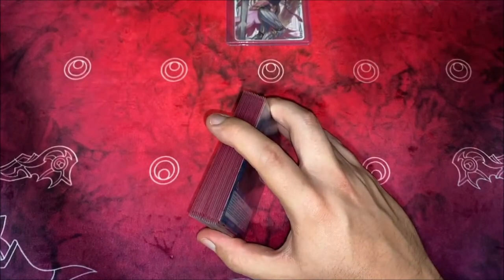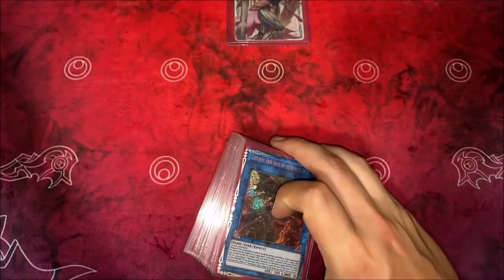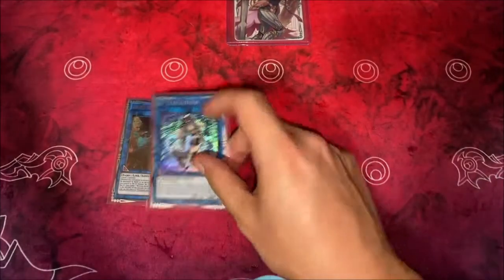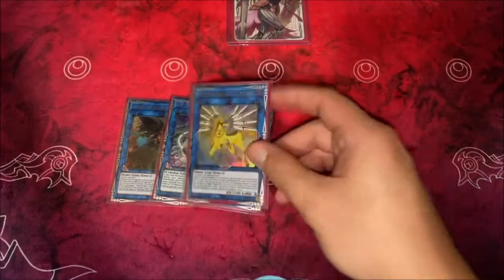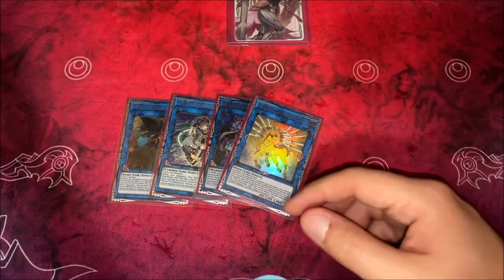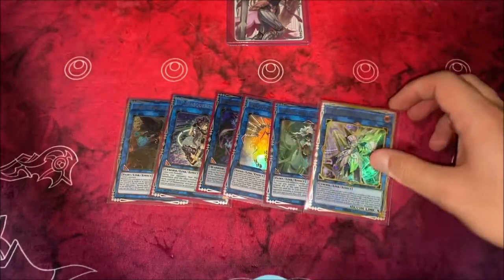That's it for the main deck — 40 cards even. Moving on to the extra deck. Space is really tight; there's a lot of different cards I wanted to play and test out, so this isn't final but I think it's a good start. One Cherubini — just the one is totally fine. One IP; I did have Dark in here but I think IP is a little bit better. The one Rusty, of course — gotta play him in this deck. Then our other Link 3 being Unicorn. And then our boss monsters, our Link 4s: we have the one Appaloosa, and of course Access Code when we want to go for game.